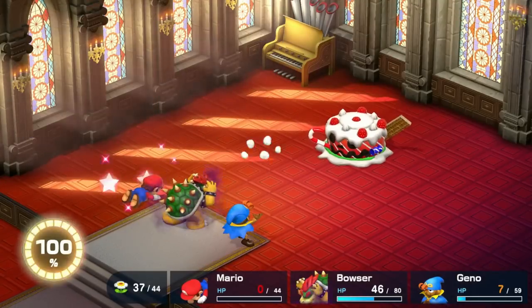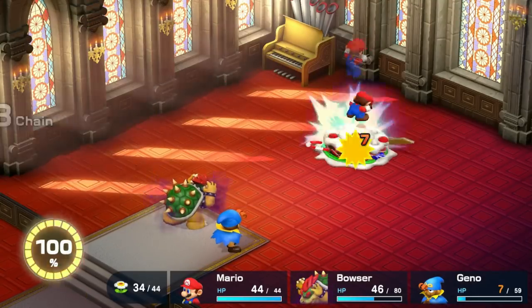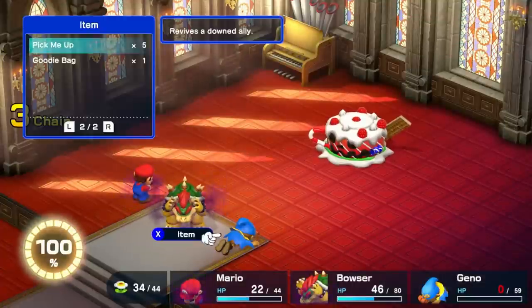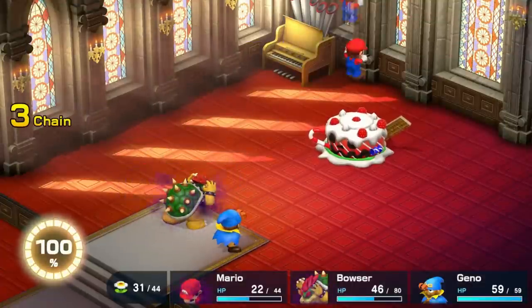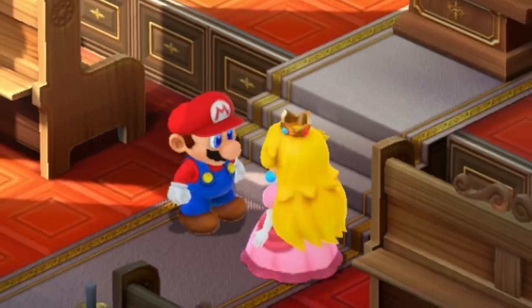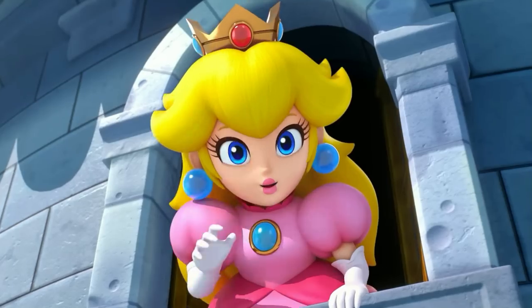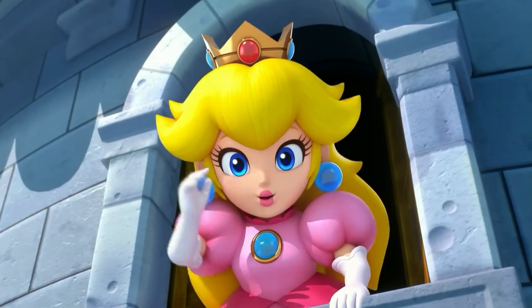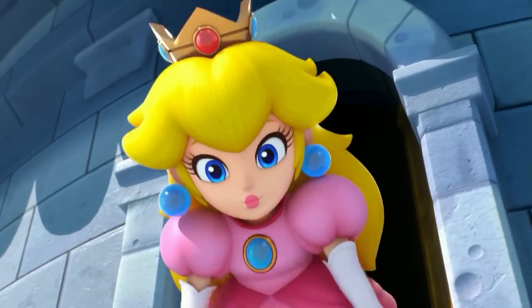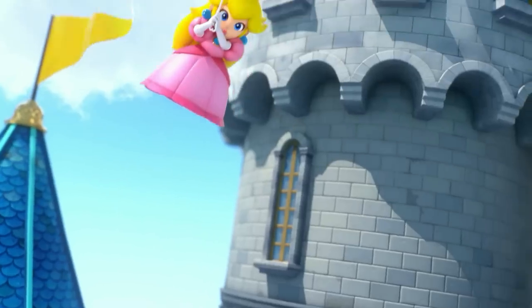Mario immediately dies, but after he's revived I'm able to use physical attacks and Mario's powerful jumps to do a ton of damage. The cake uses Sandstorm to make my characters afraid, but it never takes out more than one at a time, and eventually Booster devours the leftovers and we finally get Peach. Which means we now have my personal favorite party of Mario, Peach, and Geno. Peach can heal extremely effectively, Geno will eventually get access to Geno Boost which will raise attack and defense, and Mario will be jumping.